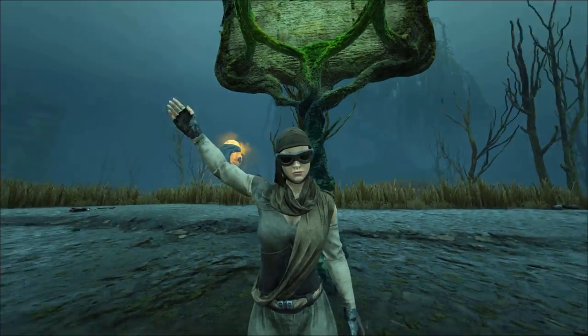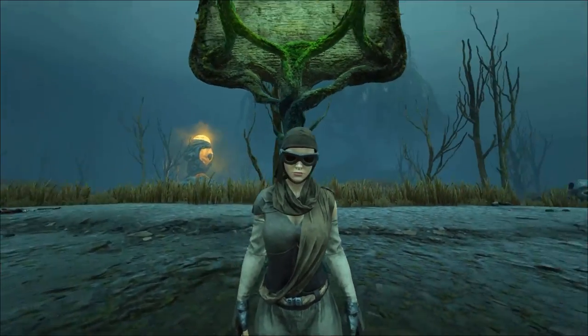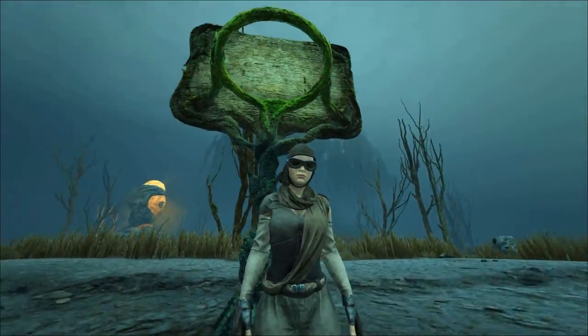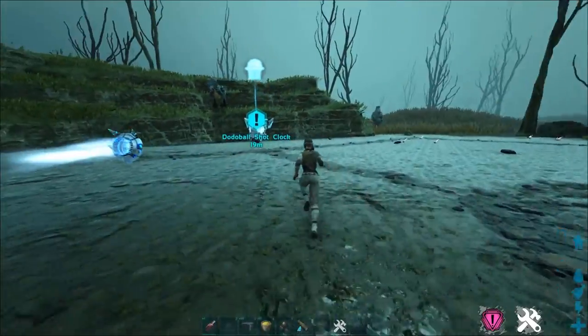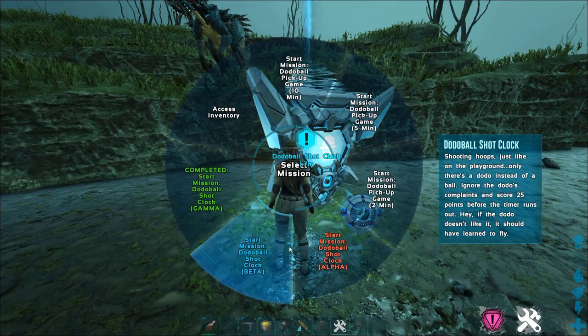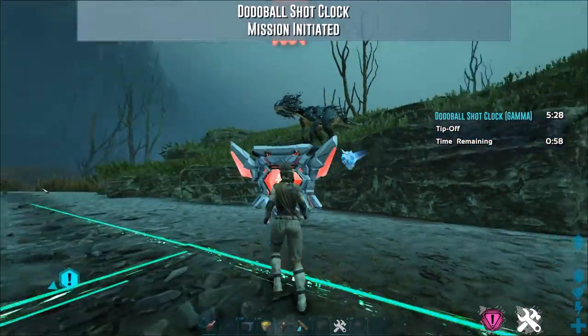What is up, it's Teach here coming at you again with another video. I'm going to show you how to do the Dodo Shot Clock — guaranteed to hit every single three-point shot — making this probably the easiest mission in the entire game. Let me just show you: you have to score a certain amount of points on Gamma difficulty.